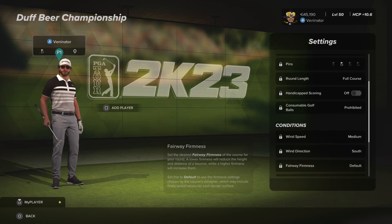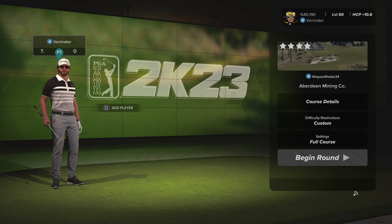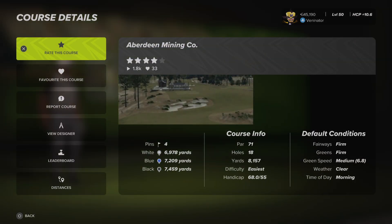So we're on black tees, pin set two, wind speed medium from the south, and we've got default everything else. The defaults for this course are firm fairways, firm greens, green speeds medium.